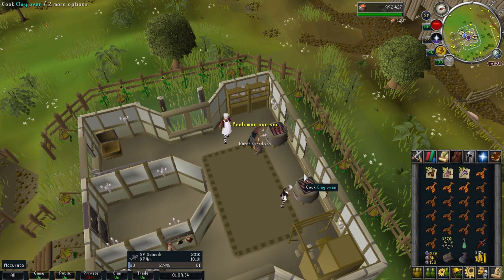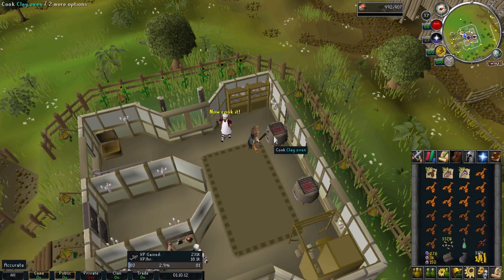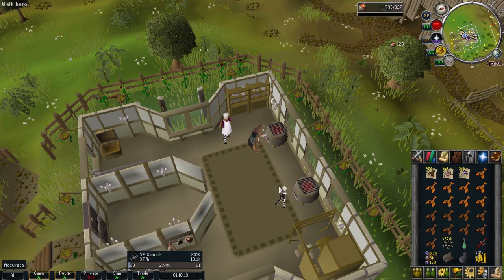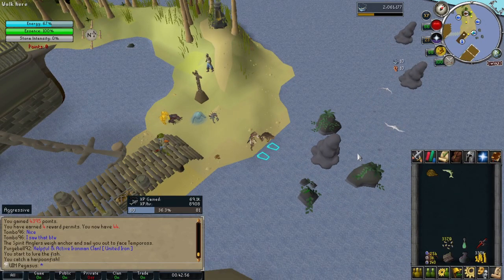I actually really like this cycle of fishing for a bit and then coming over to the Hosidius kitchens to cook for a bit longer. Getting cooking levels like this one — level 73. I can now cook dragon fruit pie, which I think is the fletching one. And oh shoot, that was the 100th game completed. Nothing exactly special comes from that, just 100 games done, which is cool.